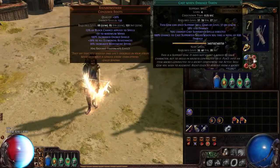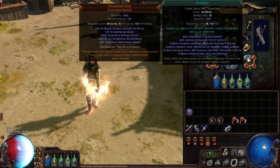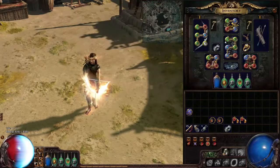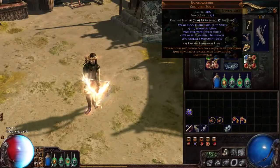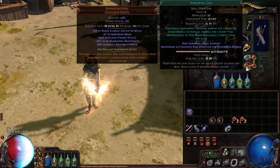Then we're using Enfeeble just to get some defensive curses as well. It's not really needed but I like to have my curses always on every character. And Cast When Damage Taken with Enduring Cry and Immortal Call.